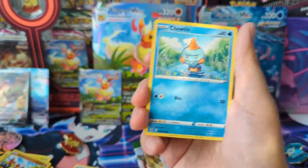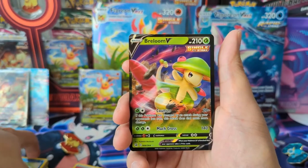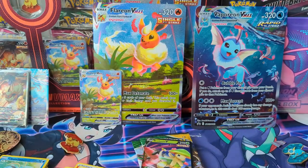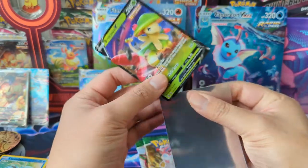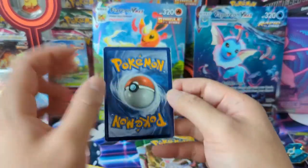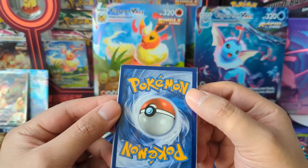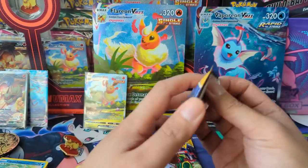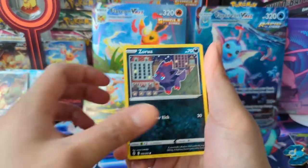All right, last Fusion Strike pack. We're not gonna go completely 0 for 12 — it's just a Breloom, but we will take anything at this point. Got some, let me grab a sleeve. One thing I didn't mention — they do a good job with the packaging. No prongs of death; there's like a minor nick, but that will just happen. Center is not perfect, but no bends on the card, which is very important. What's the point of a beautiful promo if it comes damaged straight out of the box? That is super frustrating.